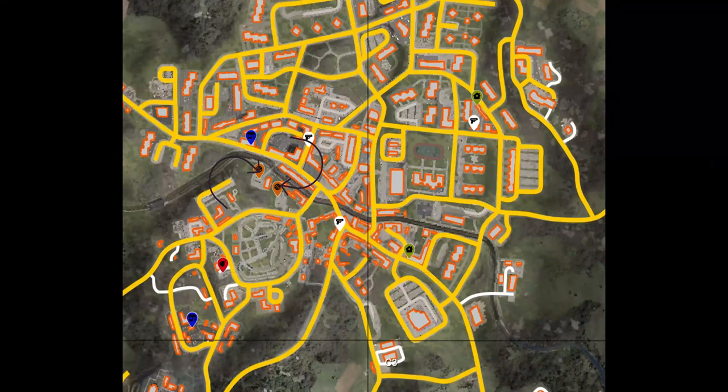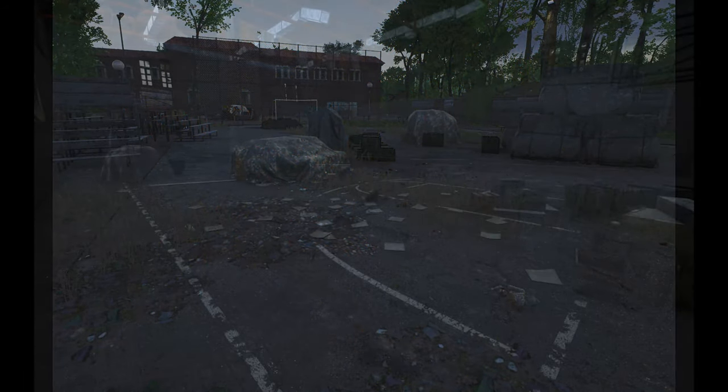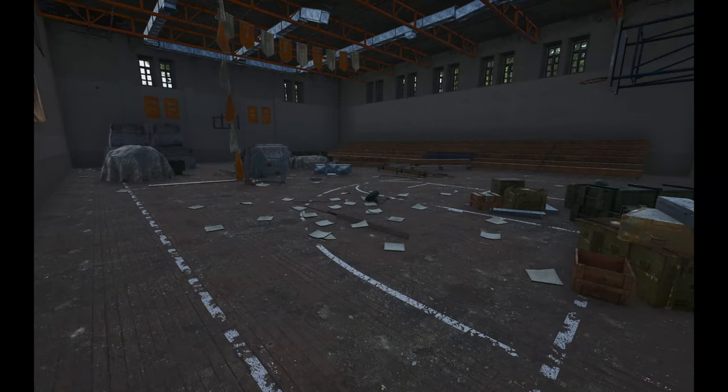Next one is the school. The school has two good military spots to loot — outside and inside. This is the gym where you can loot all those military containers, and this is the inside gym where you can also loot all those containers.